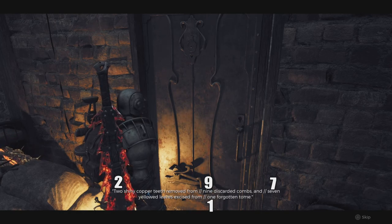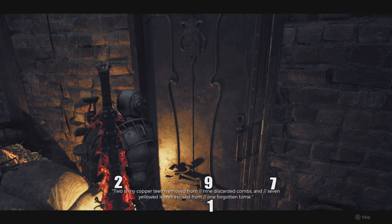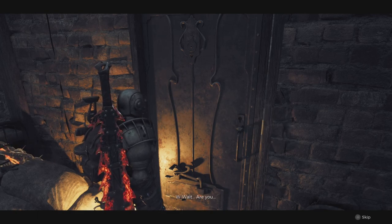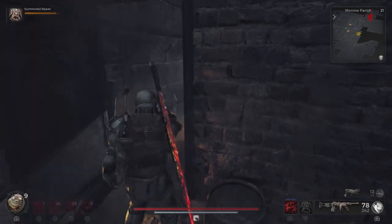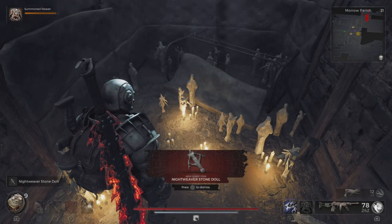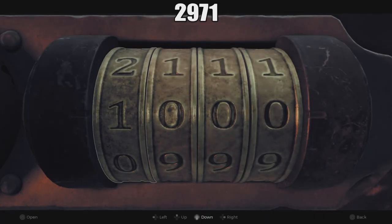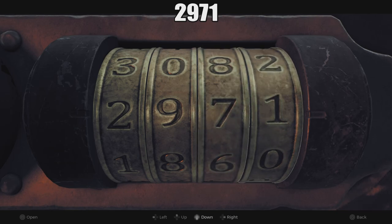In that song, you're going to hear a specific verse that gives you the code 2971. Remember that code for when you go back to the safe and plug it in. Because you also got the prison cell key, you can unlock the door and acquire the stone-carved doll — if you don't unlock the cell, you won't get the doll. Then go back up to the main floor, into the room with the safe, insert the code 2971, and you'll have your Double Barrel.